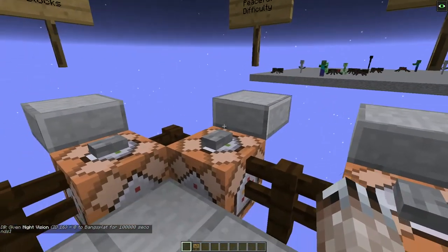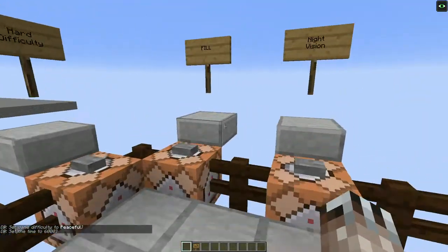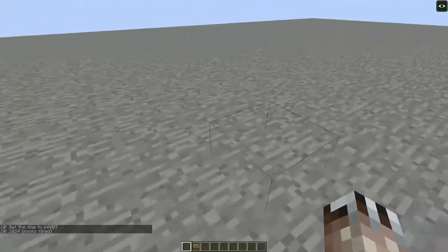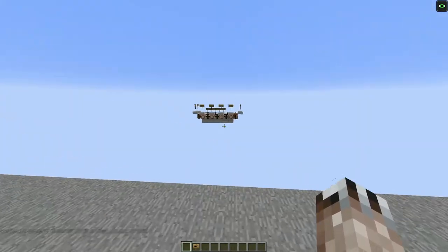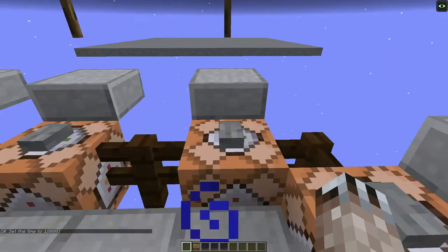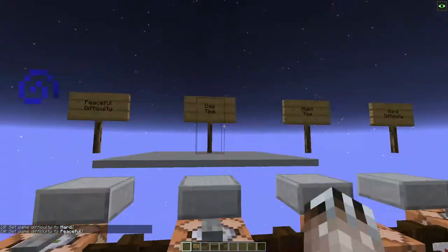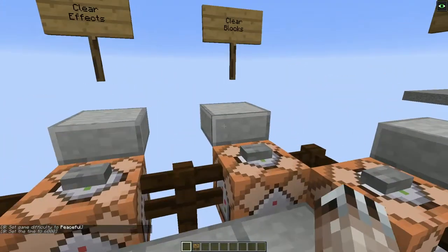Lots of mobs! Let's get rid of them and make it daytime. If I fill the platform with tripwire — which is hard to see, but you can see it's a whole crisscross grid — and set it back to nighttime on hard difficulty... stuff spawns. Yep, right there. So tripwire does NOT prevent mob spawning.